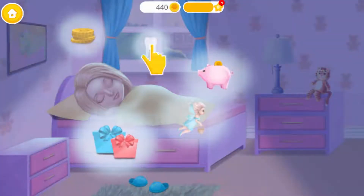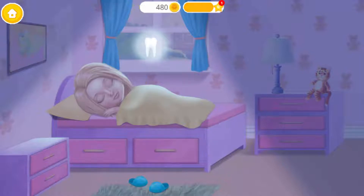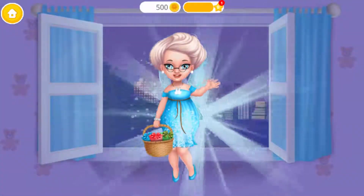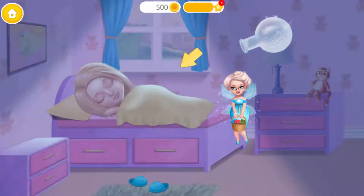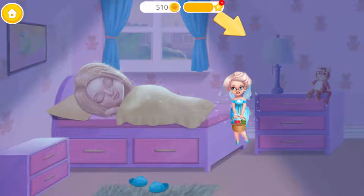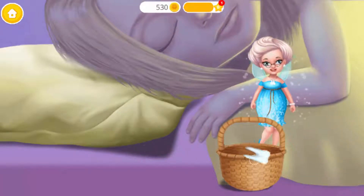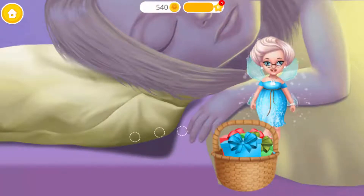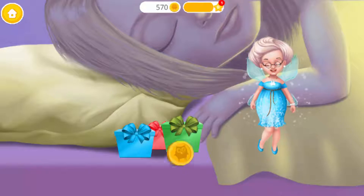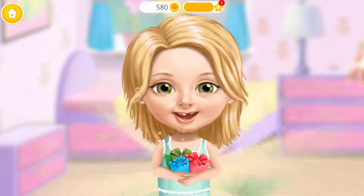Collect the things that Katie dreams about. Open the window, please. Hello! Sprinkle the fairy dust. Turn on the lamp. Let's see what's under the... Oh, it's Katie's tooth. Let's leave some gifts for Katie. And a golden Tudor coin. Yay! Thank you, Tooth Fairy. I love your gifts.